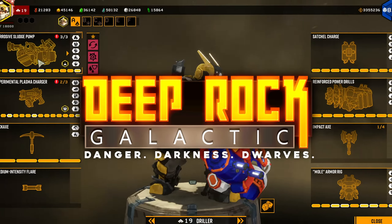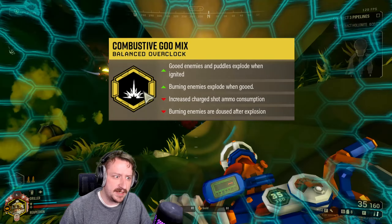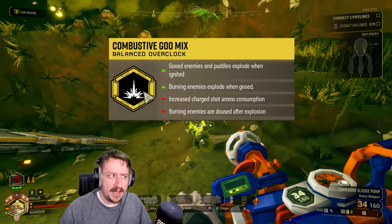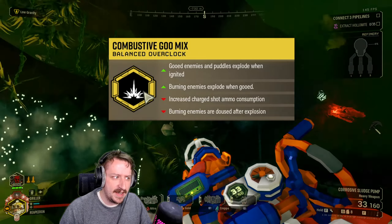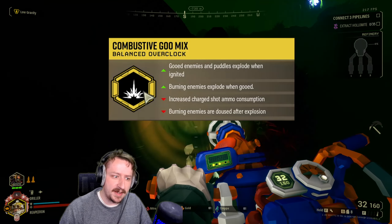Welcome back to the caves everybody, welcome back to Deep Rock. Today we're going to be taking a look at the Combustive Goo Mix. This is Driller's new overclock for the sludge pump, and it's a balanced overclock that makes it so whenever you light any of your puddles of goo on fire, instead of them just burning like they normally do, they actually explode and deal damage to everything around them.